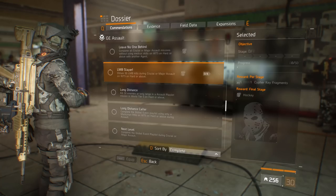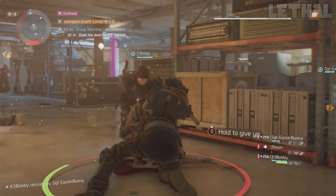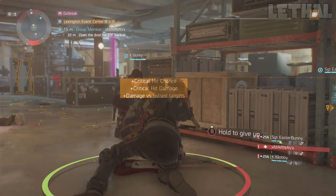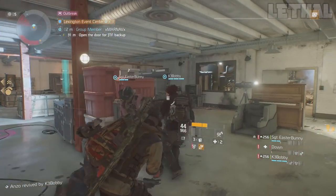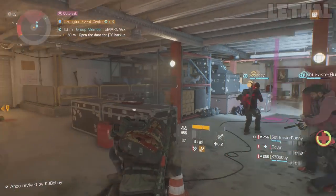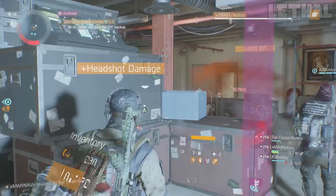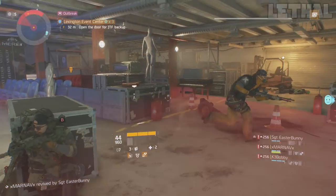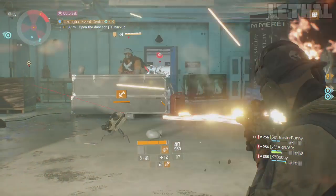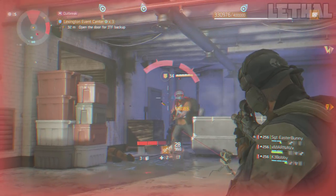The first one is Jason, and what you have to do is the LMB Slayer accommodation. What it pretty much says is: obtain 50 LMB kills during crucial or major assault on world tier 5 on hard or above. So I guess this is like the first stage of it. As you guys can see, there are four stages. I'm guessing the first one is going to be kind of easy, the second one a little bit more challenging, and the third and fourth will be even harder. In my opinion, this is pretty cool — it's way better than how the leaderboard system was previously. Now you actually have to complete stages in order to get the mask you want.